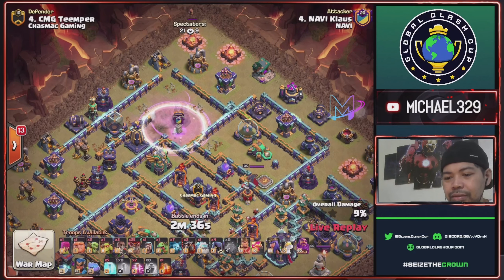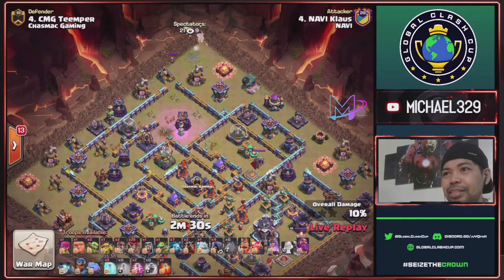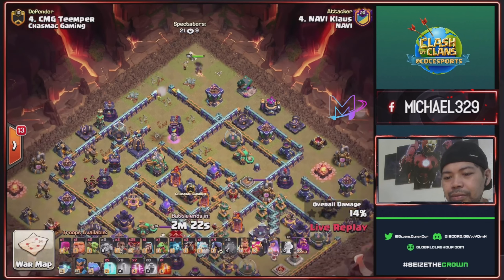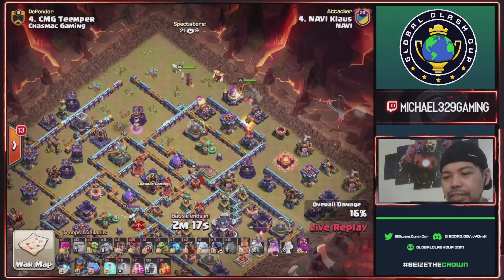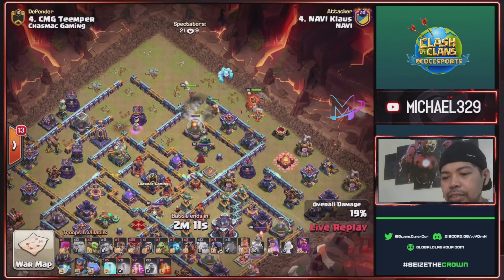Another Envies — but guys, giant bomb hit! That giant bomb hurts so much. Start to drop his queen. Sneaky goblin for this side collector. Send king with phoenix and giant and super wall break to access this scattershot area in front of this enemy royal chomp.